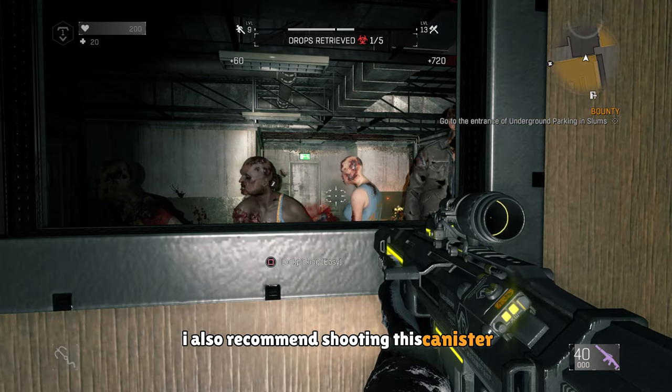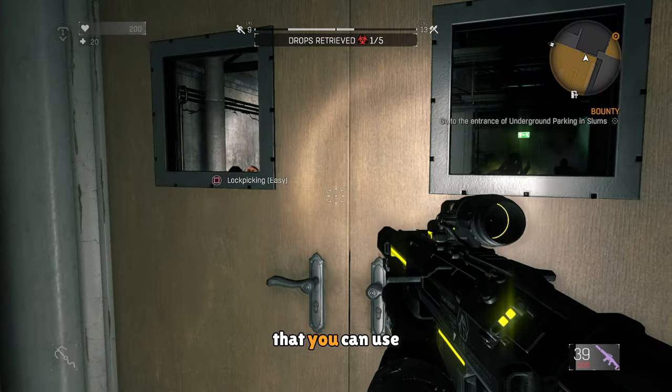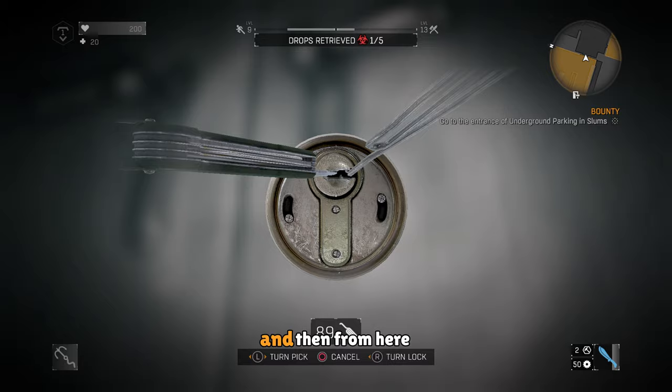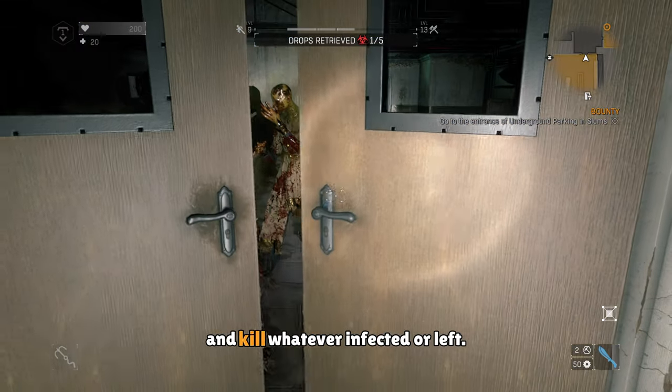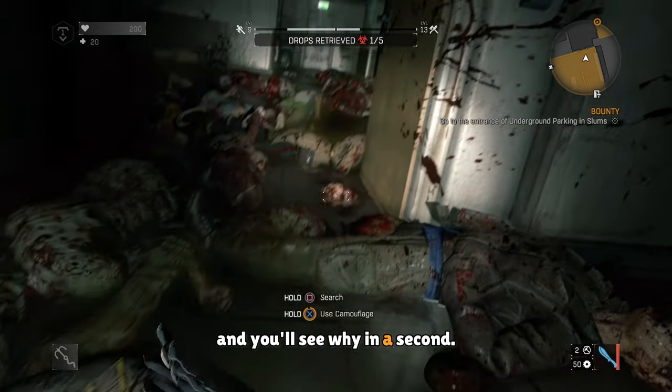I also recommend shooting this canister right here on the wall, just to make sure you can kill some infected. There's also one on the left that you can use to kill the ones close to the door. And then from here, you can just lockpick the door and kill whatever infected are left. Now if you've unlocked this camouflage perk or skill, it'll make the rest of this very easy, and you'll see why in a second.